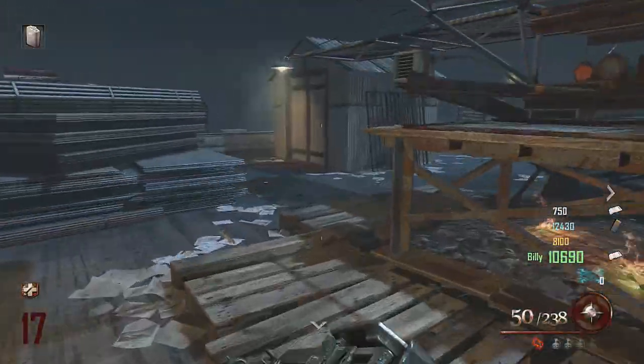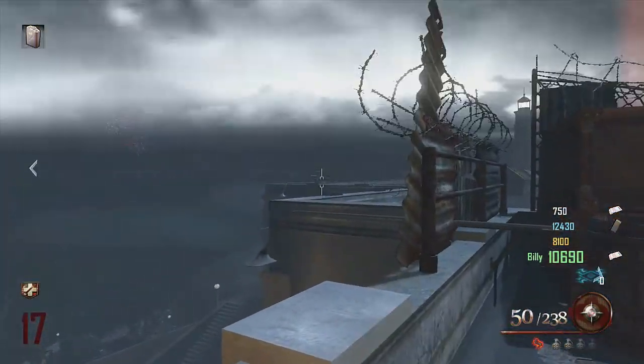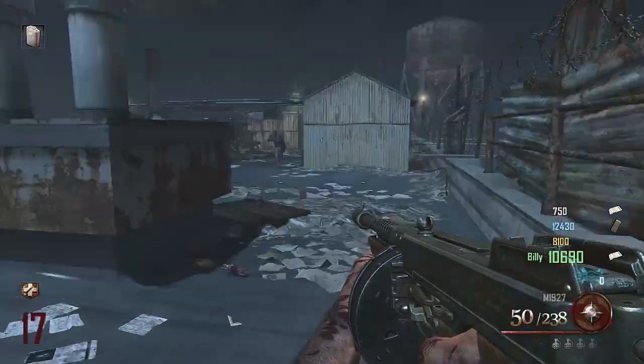The fifth skull is in the plane, on the roof. You want to throw a tomahawk to that corner, and here it is — your fifth skull.